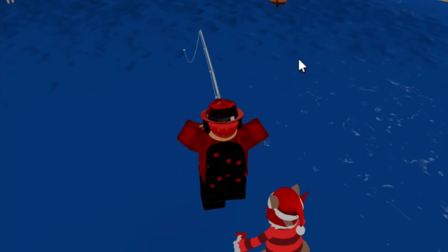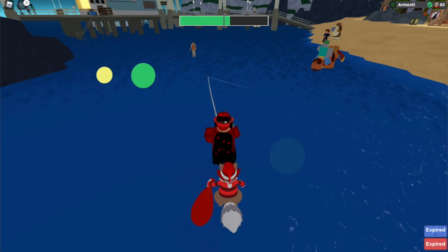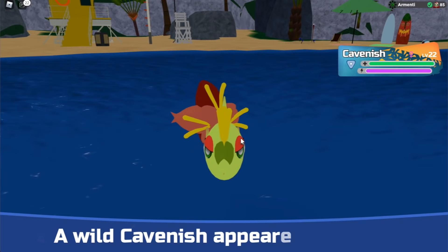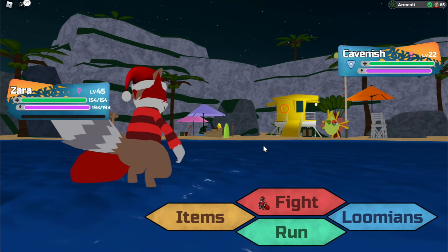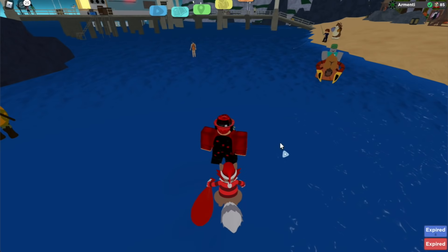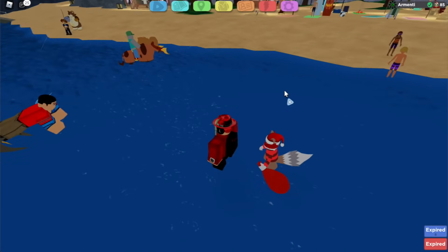Another addition is just the fact that you can fish anywhere you want in the water as well, like from inside the water, which is kind of crazy to think about. And not only can you fish in the water, but you can actually find a variety of Lumions, one of them being Cavendish as you can see right now. Other than Lumions, you can also find items. You can literally find polluted items around the water, which is part of the storyline because Pollute Corporation, etc.